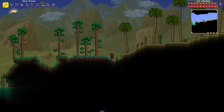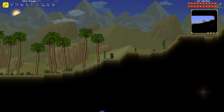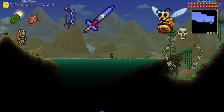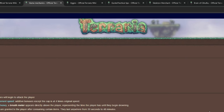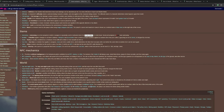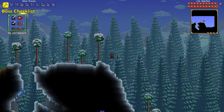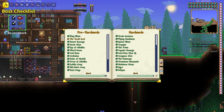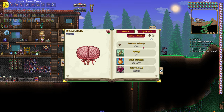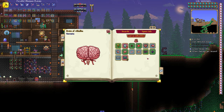Another issue with vanilla Terraria is that it can get pretty confusing due to its abundance of content. There's so much happening at all times that it is challenging to keep track of things — figuring out which items to pursue, identifying the next boss, and remembering essential weapons can be overwhelming. Terraria players often end up with at least five browser tabs open at all times just to keep track of information. It is basically impossible to have a proper playthrough without using the wiki constantly. That's where mods such as Boss Checklist and Recipe Browser come into play. With Boss Checklist you can easily see the recommended progression, the next events, bosses and mini-bosses — it tells you what's next and provides all the necessary details: how and where to summon them, what loot you can get, and whether you've collected everything already.